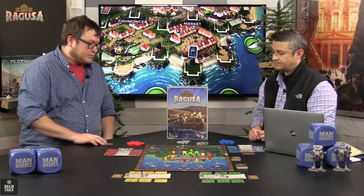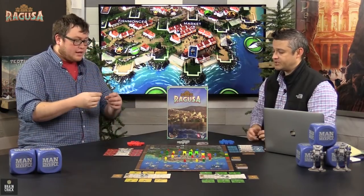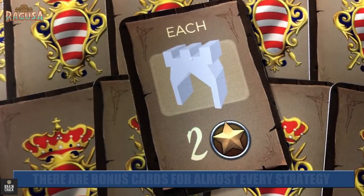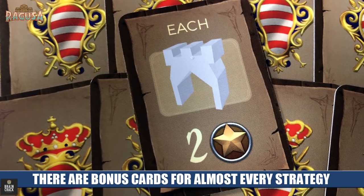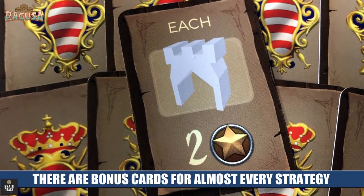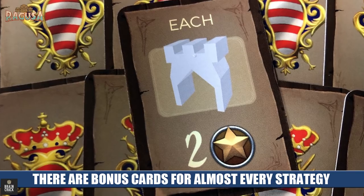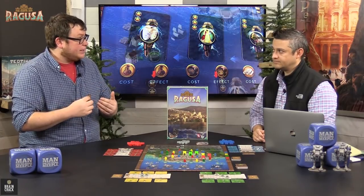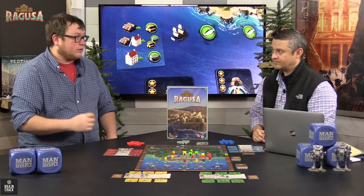The last thing you're going to get at the start of the game is one of these victory point objective bonus cards. These bonus cards just give you points for all different sorts of things — for having commodities, buildings in certain locations, walls, and for having shipped. If you look at the ships, each one has a picture of a different good. For example, this one gives me two points for every vase by the end of the game. So it's going to direct your play style a little bit, and there are options to get more of these throughout the course of the game.